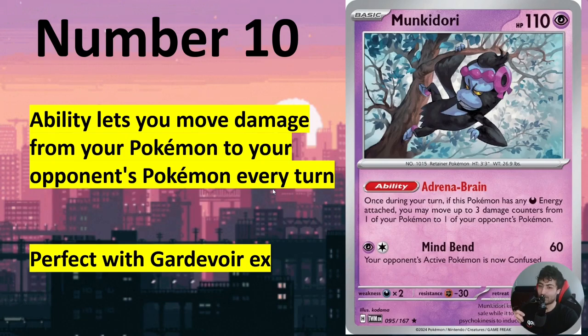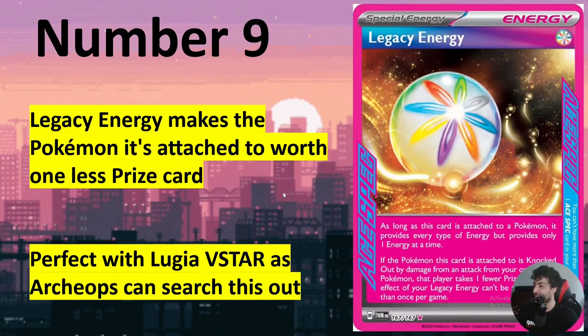So another strong card here — it's gonna be an ACE SPEC. This is number nine: Legacy Energy. This card is gonna work with another deck very well, but it's gonna work amazingly. We had another ACE SPEC that was a special energy — it didn't work out as well. But this card is extremely effective and makes your own Pokemon one-prize, so their value and losing them is much less. They also give out colorless energy, so Lugia with Archeops can find this card and utilize it. It's absolutely impressive.